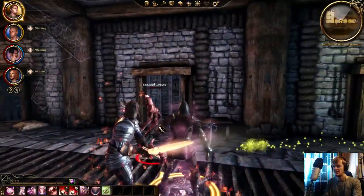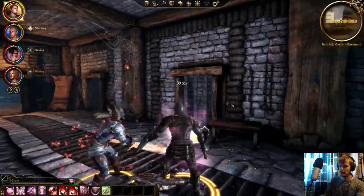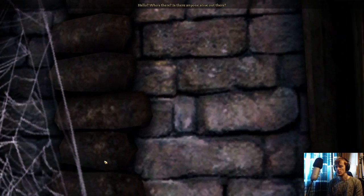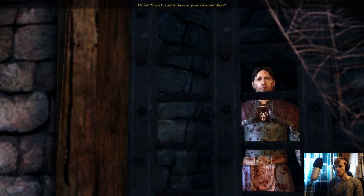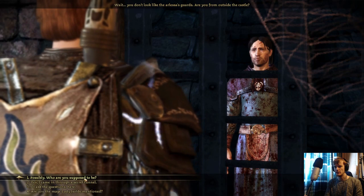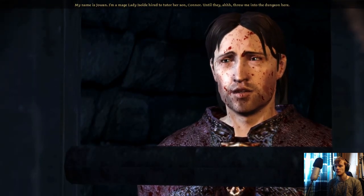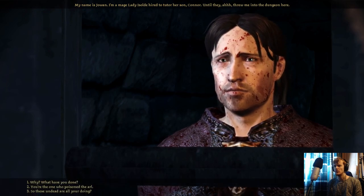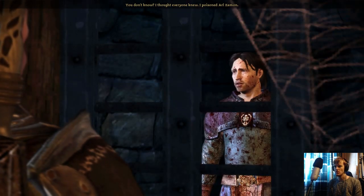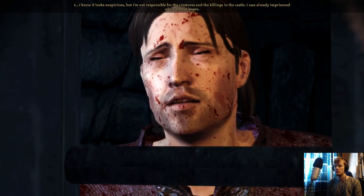Just battered him with the shield - haha. So obviously battles like that against three or four corpses will be fine for us. Who's there? Is there anyone alive out there? "You don't look like the Arl's guards. Are you from outside the castle?" "My name is Jowan. I'm a mage - Lady Isolde hired me to tutor her son Connor - until the mage threw me into the dungeon here." Why? What have you done? "I poisoned Arl Eamon." What about all the woken corpses? "I know it looks suspicious, but I'm not responsible for the creatures and the killings in the castle."